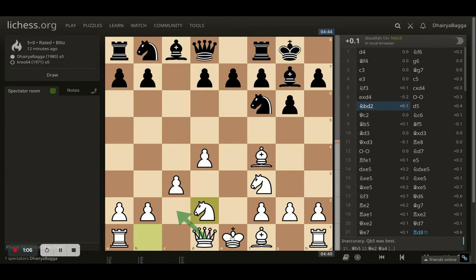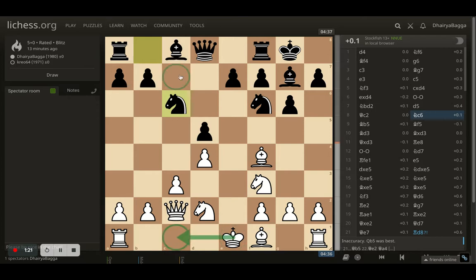But then the opponent plays d5. I respond with queen c2, continuing with my idea. Knight to c6 comes from the opponent, and I thought — is it a good idea to castle queenside? Because c5 is opened up and can be dangerous, and the bishop is eyeing the queenside. So whenever a pawn breaks from the center, this bishop will become active too. I decided to change my plan and castle kingside.